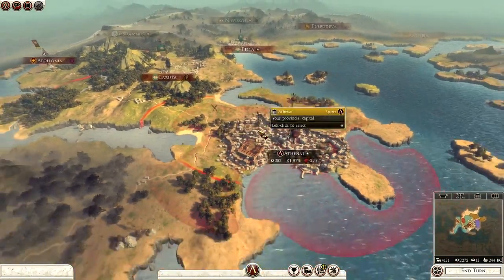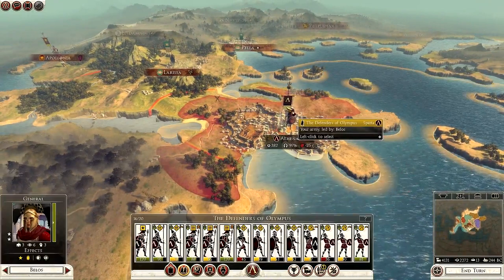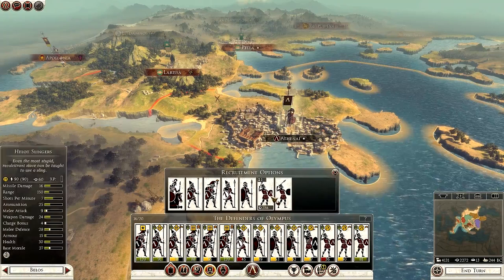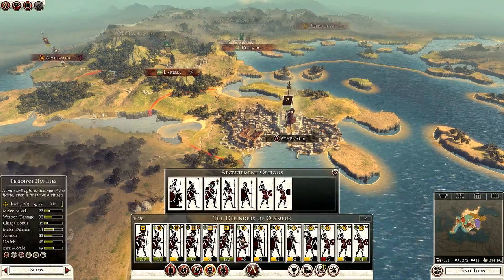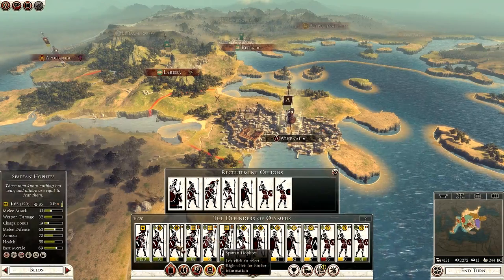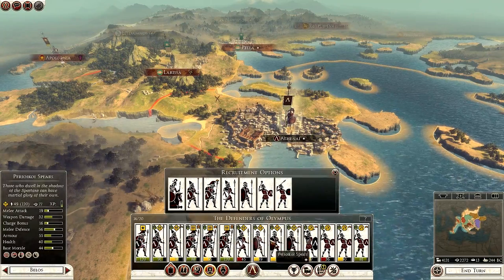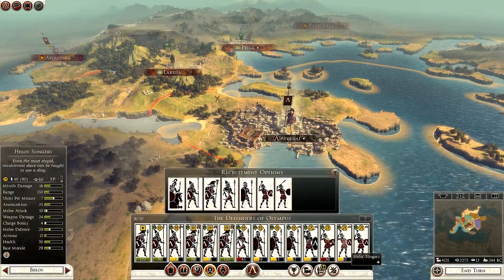But enough about that episode, we're going to continue with this campaign and I've got a decision to make. I need to replenish and recruit some more units. So what have we got? We have Spartan Hoplites, my general who's a Royal Spartan, Perioicoi Hoplites, Perioicoi Spears, Peltas and Slingers.